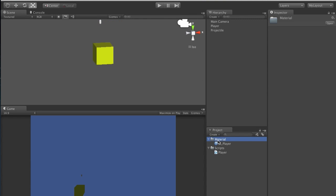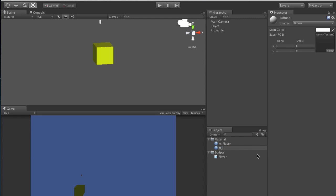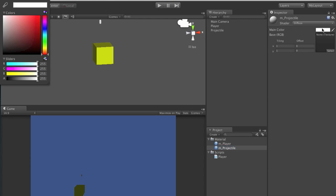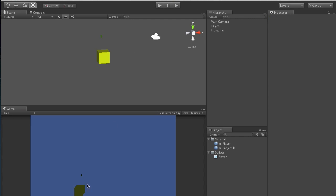Create a new material and call this one 'm_projectile'. You can make it whatever color you want - I'm going to make mine green. We have the material green, so add the projectile material to the projectile object, and now it's green.